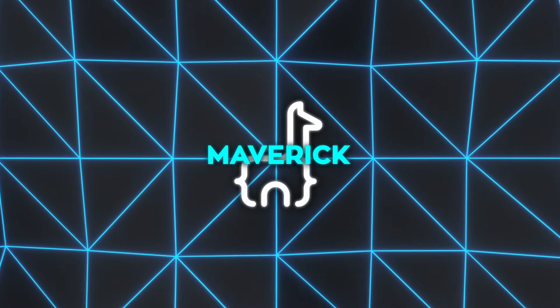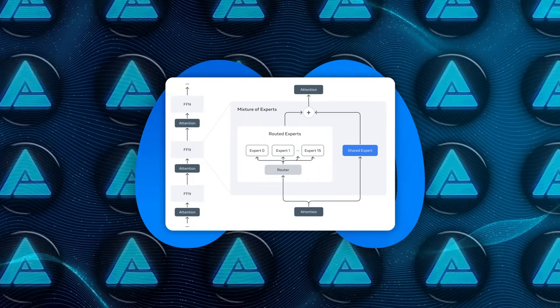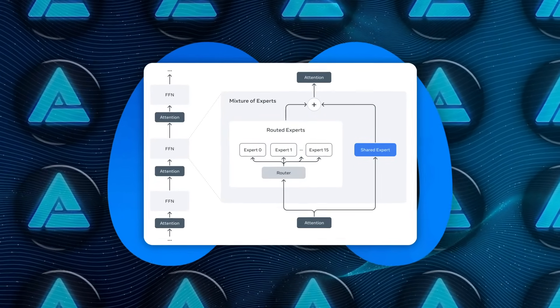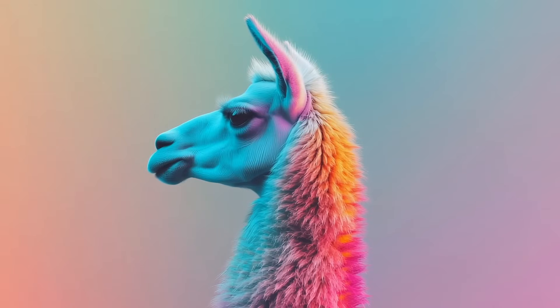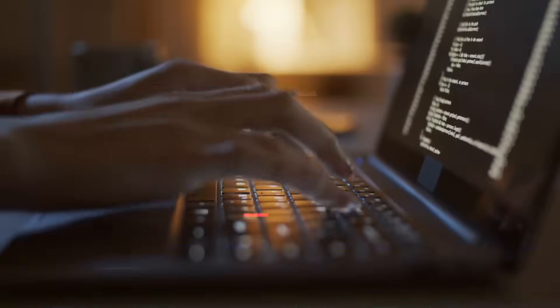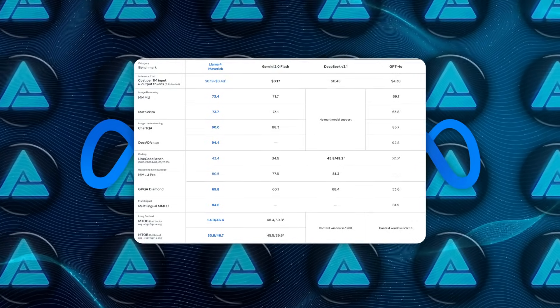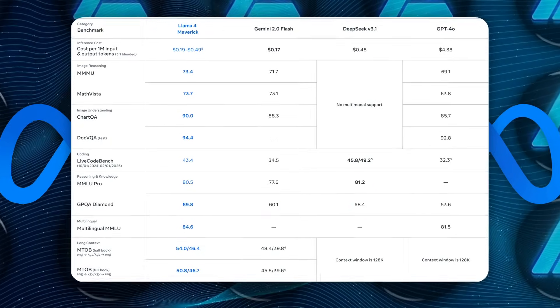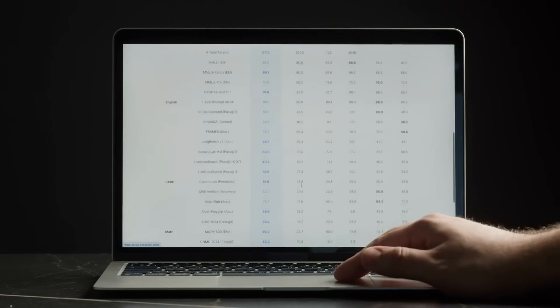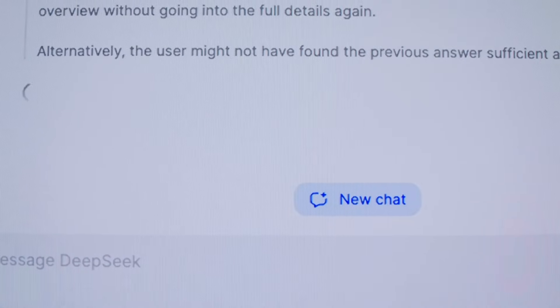Then there's Llama 4 Maverick, which is more advanced and has the same 17 billion active parameters but a whopping 128 experts. This is all part of Meta's mixture-of-experts (MoE) architecture, where each token only activates a subset of those experts at once. It basically boosts efficiency and lowers the overall compute overhead, so you get a model that can match or beat huge-param LLMs without requiring a monstrous GPU cluster. People are already comparing Maverick to GPT-4o, Gemini 2.0 Flash, and DeepSeek V3. Early tests from the open-source community indicate Maverick is right up there for coding tasks and general language benchmarks, though DeepSeek V3 might still barely edge it out in certain areas — but Maverick uses about half the active parameters that DeepSeek V3 does, which is a big deal for cost and speed.